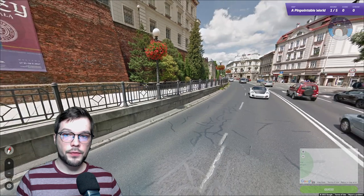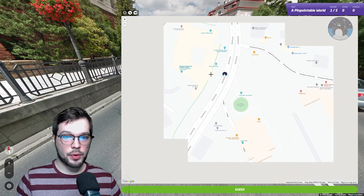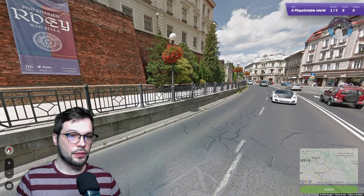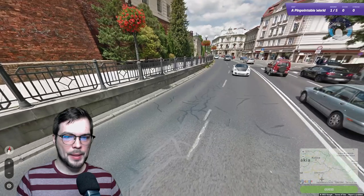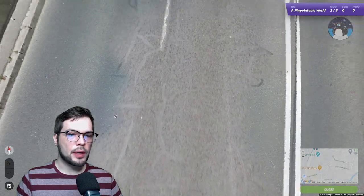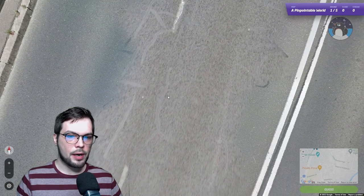Our first location is from a map called Pinpointable World, a collaborative map by some of the best GeoGuessers out there. I found the city prior to recording to save time — it's here in the south of Poland. There was a hint in some writing on a wall where you could read the name, but finding the city isn't enough; we need to find the exact street. I have the penguin plunked in more or less the correct location and now we need to start pinpointing it to the road.